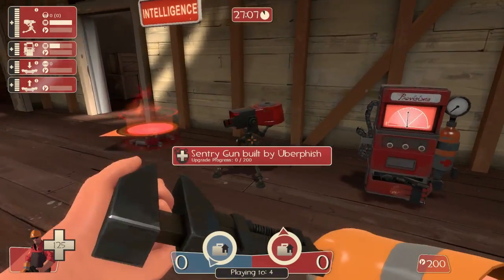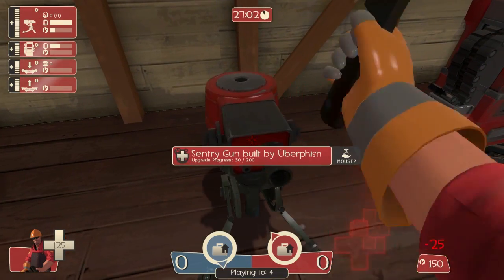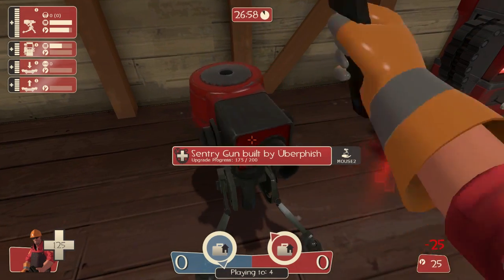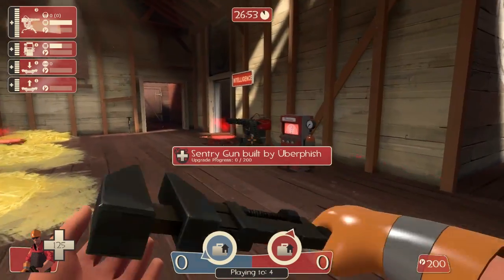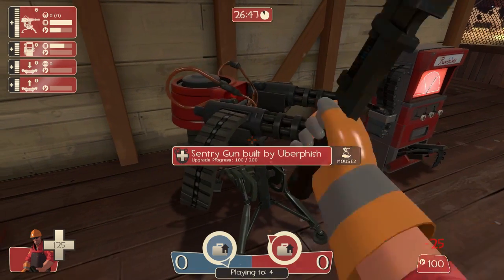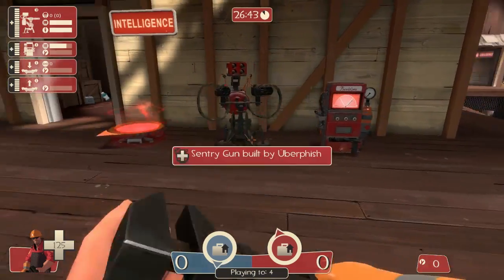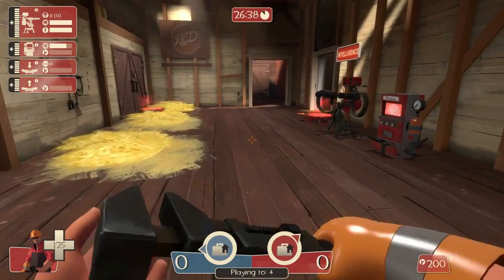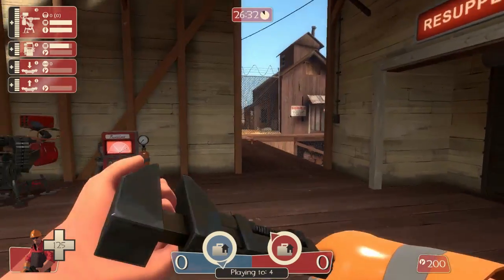Once an object is built, you'll see upgrade progress. Every object has three levels of upgrading and it takes 200 metal, which you dole out at 25 metal a hit, to upgrade to its next level. This is the next level sentry — fires much faster and has a larger range. And the final level has rockets. You can see up in the top left all the objects you have built, how much health they have, their status, whether they're upgraded or not, and in the case of the turret, how much ammo it has.